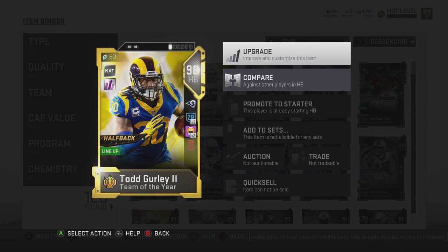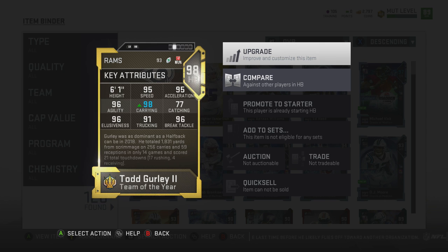There he is, guys. You see the beautiful man — 98 Todd Gurley. Zone Run x3, Acrobat x2, Energized. He doesn't have 95 God Tier stats, but he has a lot of really, really good stats. I'm not going to go over the player. You can see it. The dude is a monster.